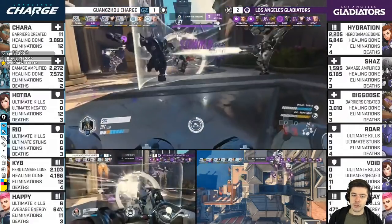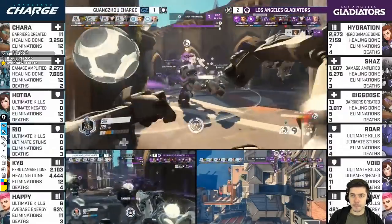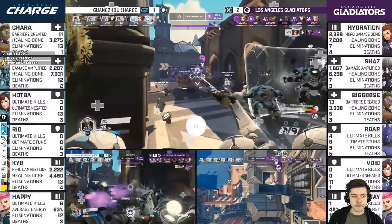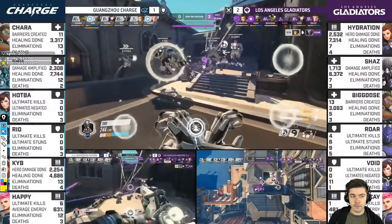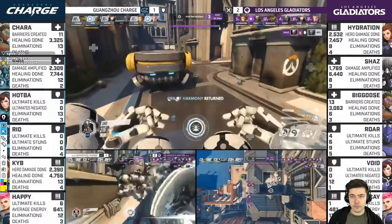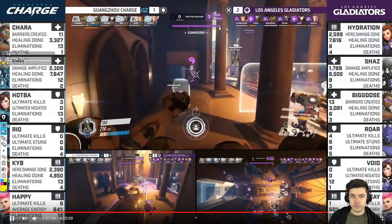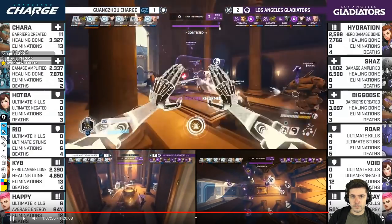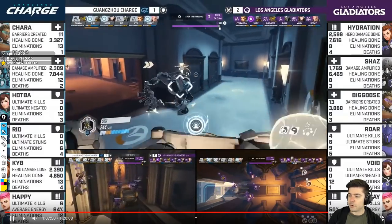Shu keeps farming with discord and damage pressure; he's getting pummeled but keeps going. Cib finds the kill but Happy is just doing damage. Roar is going to reset. Charge is unable to make Shaz use Transcendence. Fight after starts with poke — he tries to snipe DK, uses Cub as protection. They hold off the fight, hold off Gladiators, and hold the third point.